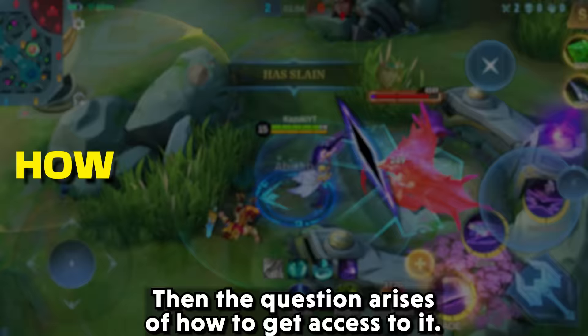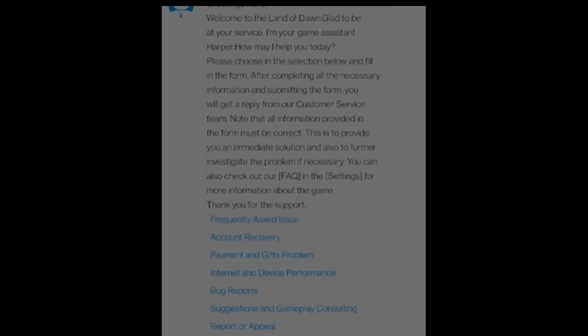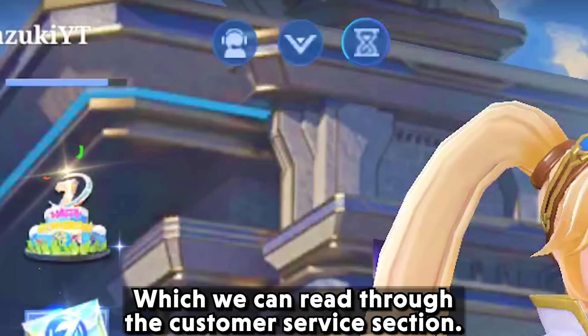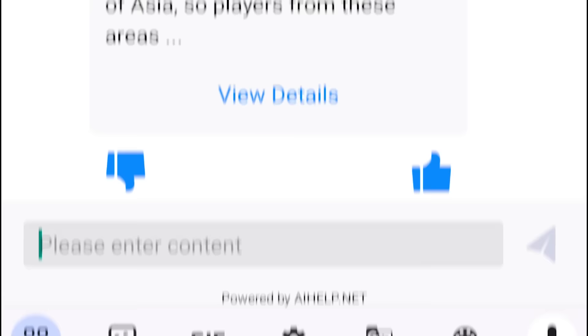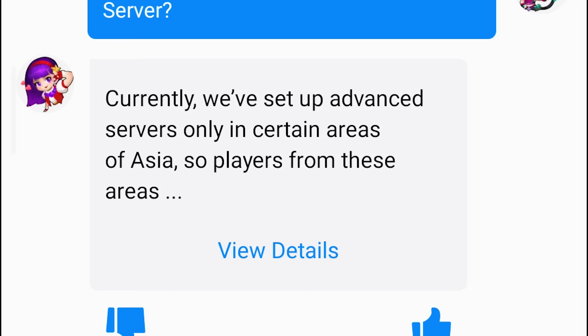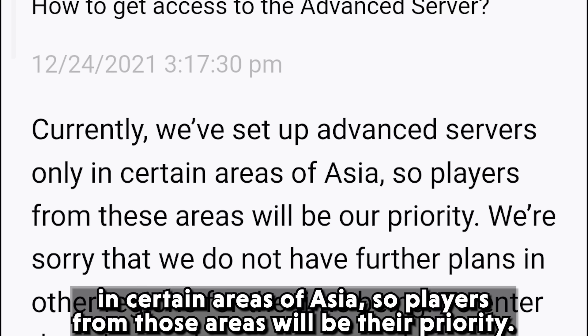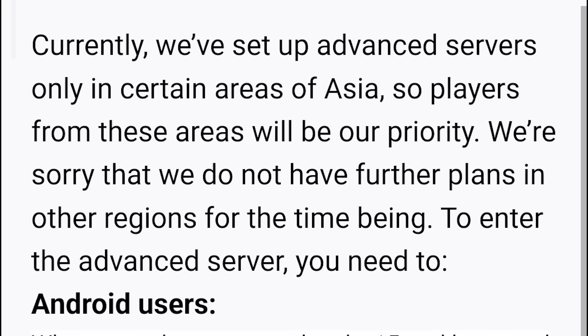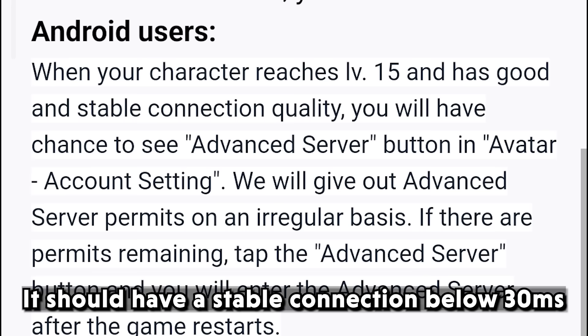Then the question arises of how to get access to the advanced server. If you watched our previous video, the process focused on getting access via in-game support, which sadly doesn't work anymore — though the rules still apply, which we can read through the customer service section by searching for the advanced server. There you can read that the advanced server is currently only available in certain areas of Asia, so players from those areas will be their priority, and they don't have further plans to increase or add new regions. The main rules are: the account must be at least level 15 and active, and it should have a stable connection below 30ms, because the ping in the advanced server is quite high.